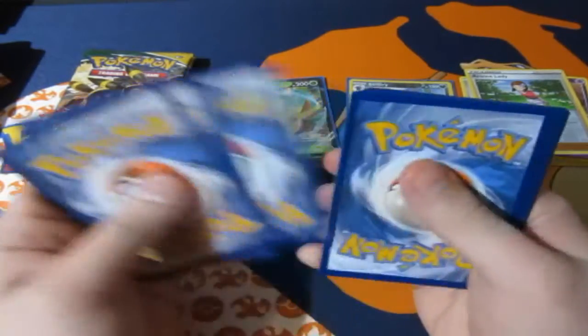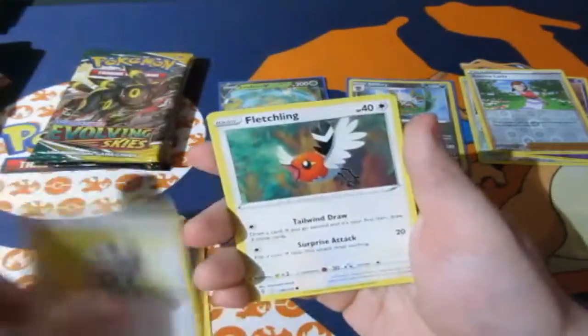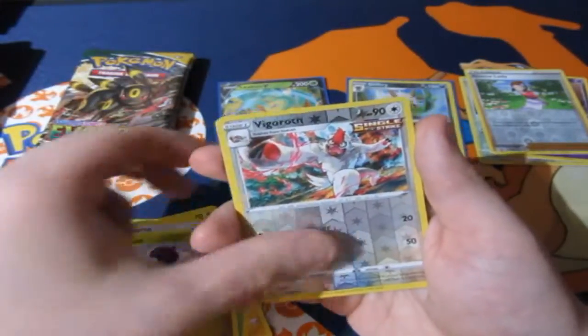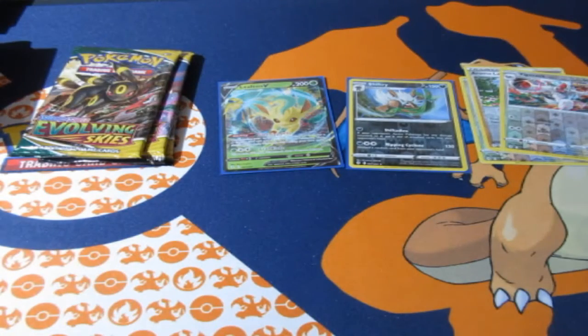One, two, three, four — let's have a lucky one. Leaf Energy, Boulder, Aroma Lady, Rescue Carrier, Fletchling, Chewtle, Papertowl, Teddiursa, Feraligatr, Vigoroth. Three packs left — you've gotta be kidding me. You gotta be kidding me.